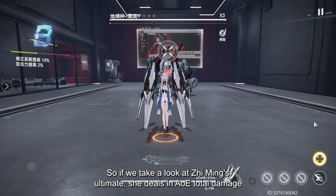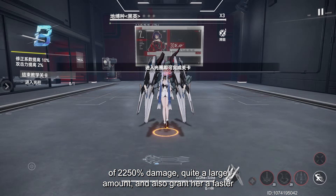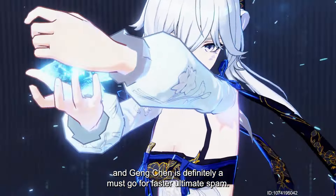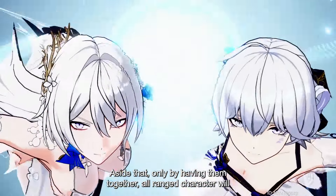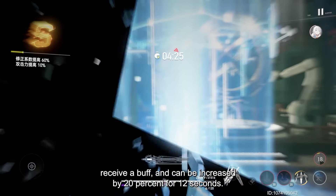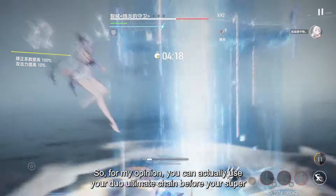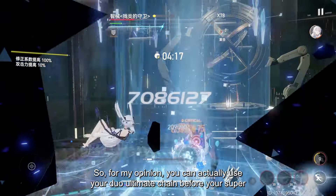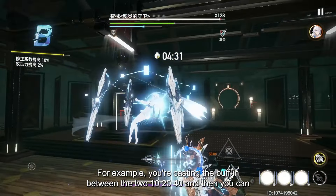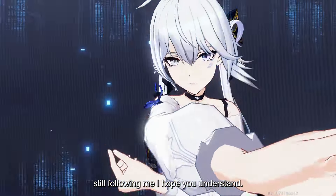Ziming's ultimate deals AoE damage totaling 2250% and grants her a faster way to charge up the next ultimate. Her dual ultimate skill chain with Geng Chen is a must for faster ultimate spam. Having them together buffs all ranged characters by up to 20% for 12 seconds — Hera benefits from this, but Ling Guangying does not. You can cast the dual ultimate chain before your Super Calculation to get that damage increment — use it within the 10, 20, 40 Divine Grace window to maximize the 12-second buff.